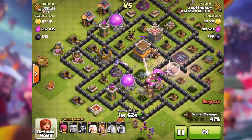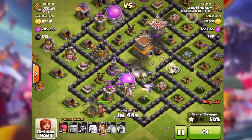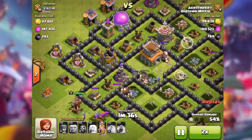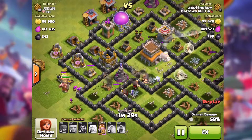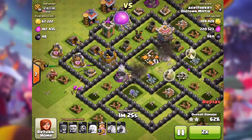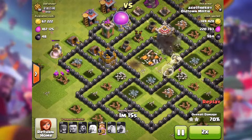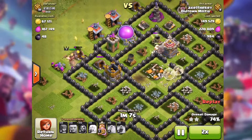Troops go, dividing giants — and alright, that wall's gone. Oh, don't shoot my healer please, she's my angel! Alright, so good — that's 70% destroyed.